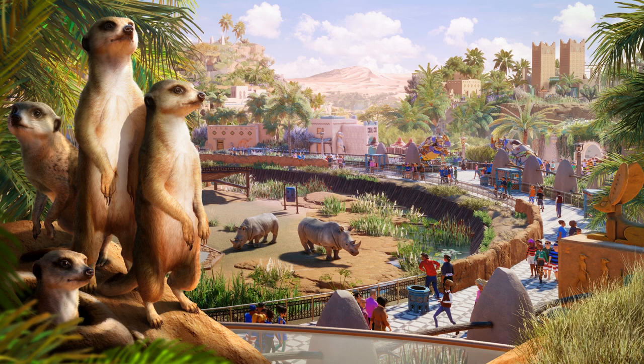Also included in the pack is a brand new timed scenario which unfolds in a scheduled oasis bazaar — things could get heated as players work to solve problems and transform a struggling attraction into the perfect environment for both animals and guests. In addition, players can unleash creativity with over 180 new pieces of scenery inspired by the colorful architecture of North Africa. That is so cool.